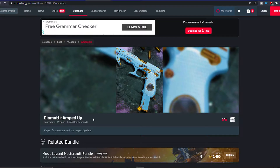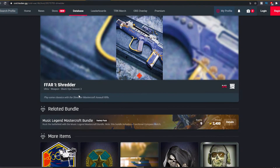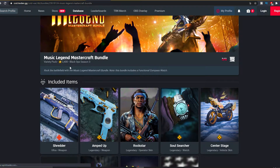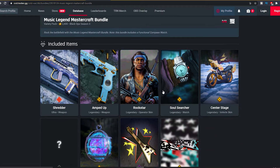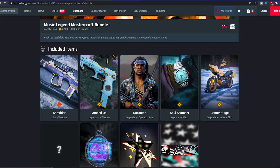Next up, the AMP63 weapon blueprint — plug in for an encore with the AMP63 pistol. The FR 5.56 Shredder blueprint — play some classics with the Shredder mastercraft assault rifle. So that was the new Music Legend mastercraft bundle in Cold War and Warzone. If you guys want to cop this bundle, let me know in the comment section down below what you guys think of it.